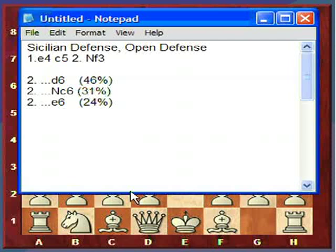Here's a summary of the open defense. D6, Nc6, and E6 — you can see the percentages played in master level games. They add up to approximately 101%, which is just due to rounding. What I want to cover in this lecture are the openings that go on from D6, though unfortunately I don't have time to cover them all in detail. I'm going to be covering around 15 variations.